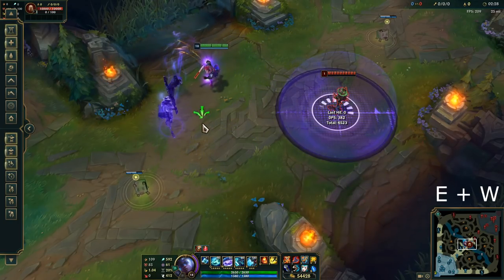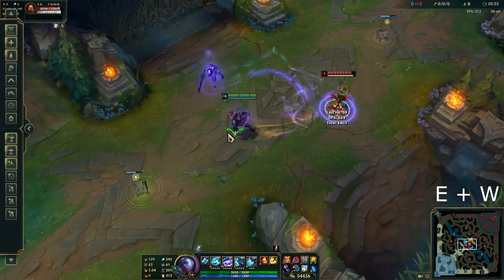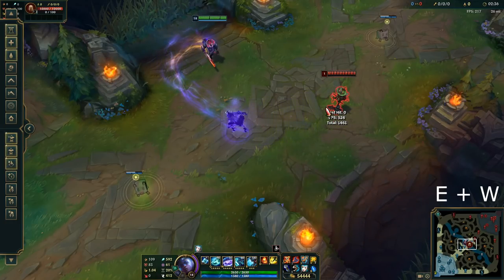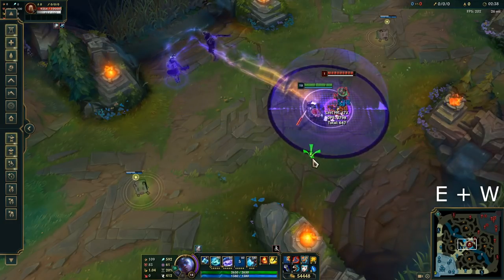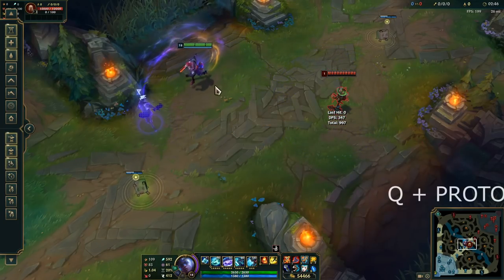You can do the same thing with your W. So instead of doing W then E, or E then W separately, you can do E then immediately W — and you do a nice slide as you just saw. Basically you click E first, then either click Q or W right after.